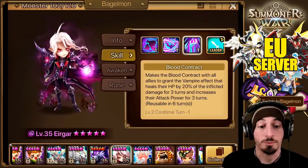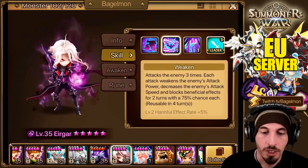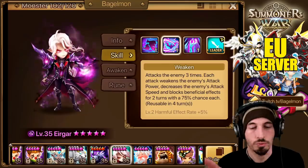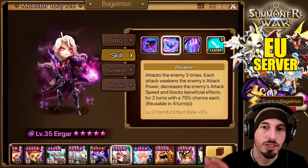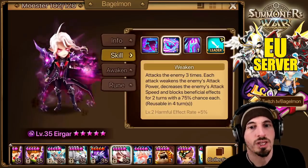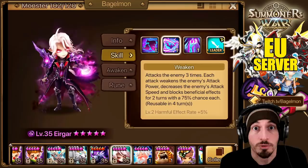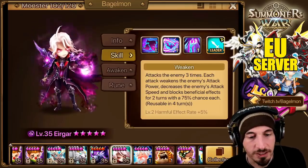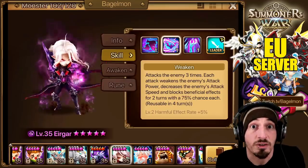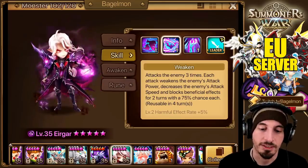He's got heals and Weaken. We don't really care about the Weaken for Riftbeasts specifically, because the debuffs we can apply are Attack Power, Speed, and Block Beneficial Effects, and we can only do it in their Groggy State. They're not going to be attacking us or getting Beneficial Effects in Groggy State anyway.